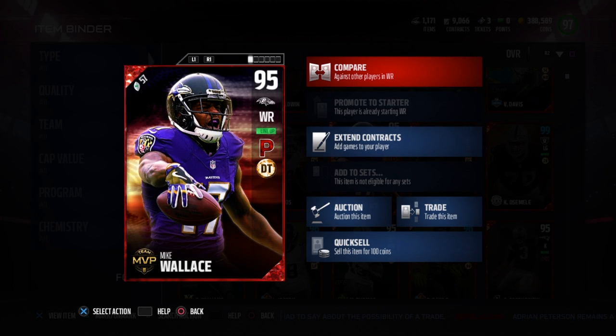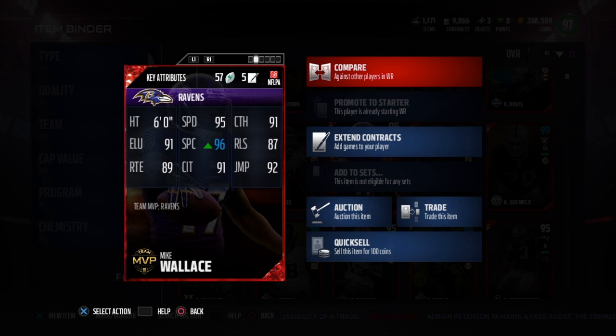Here we go — Wallace, the MVP. Wallace: 6 foot tall, 95 speed, 91 catch, 87 release, 92 jump, 91 catching in traffic, 96 spectacular catch with the chemistry boost, 91 elusiveness, and 89 route running.